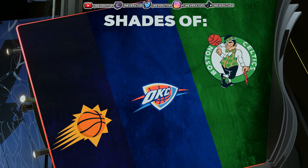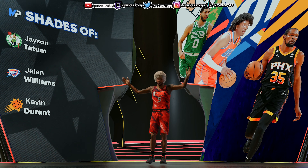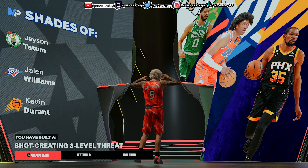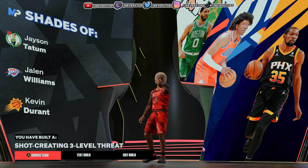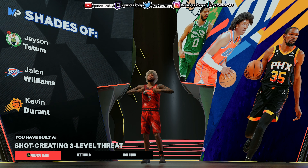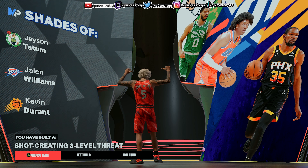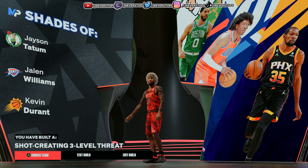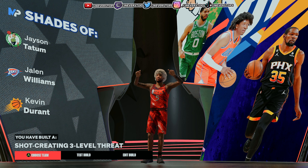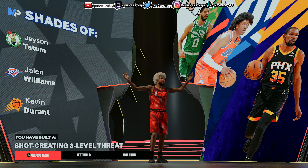The shades of this build come out with Jason Tatum, Jalen Williams, and Kevin Durant — and they call it a shot-creating three-level threat. For all of these videos, these are just templates for you to do what you want with them. You don't have to make it exactly how I make it. I'm making it just to show you that it's possible to build a player like a player that's on the game — so you can build your own build and make them like superstar players without having to match every attribute. But that's it for this video — don't forget to smash that like button, subscribe to the channel if you haven't already, and I'll catch you on the next one.